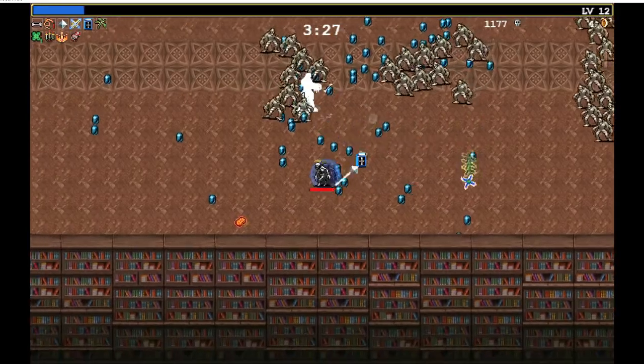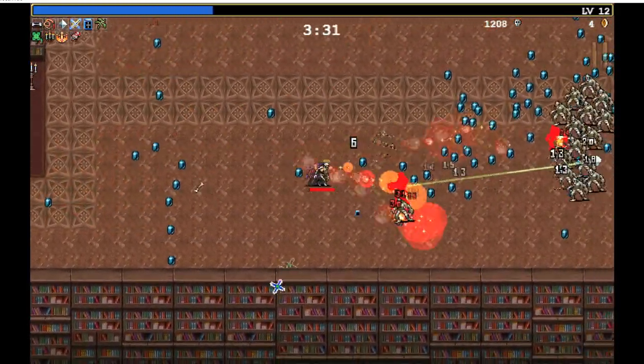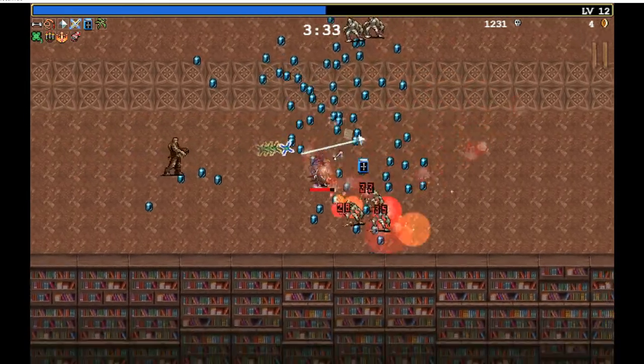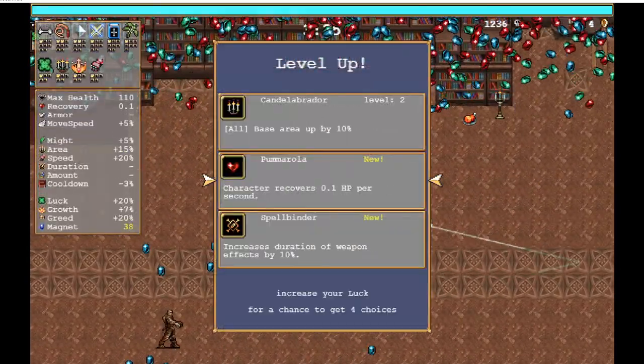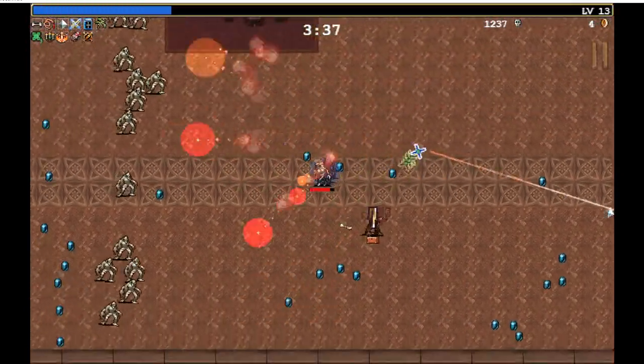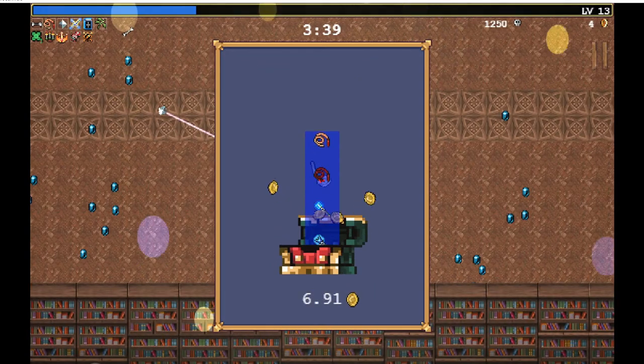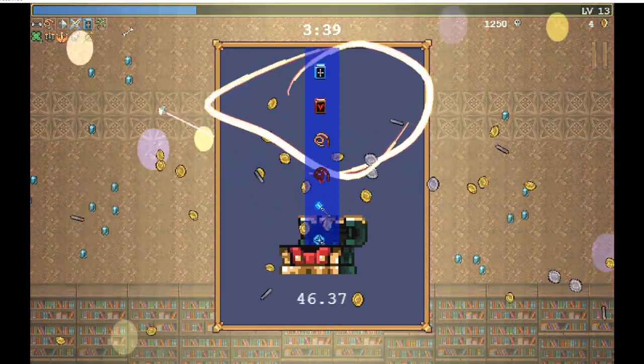I'll lock in the laurel now — that's the last item slot, which is fine. This is actually a pretty good setup I have right now. I want to get that spellbinder for sure. By the way, this temporary item I picked up is amazing — it clears the entire map like I just did there. It's basically like the fire breathing thing from Smash Brothers Melee.